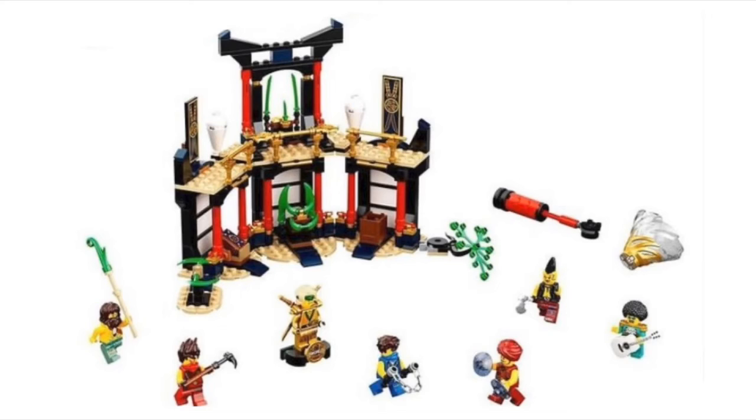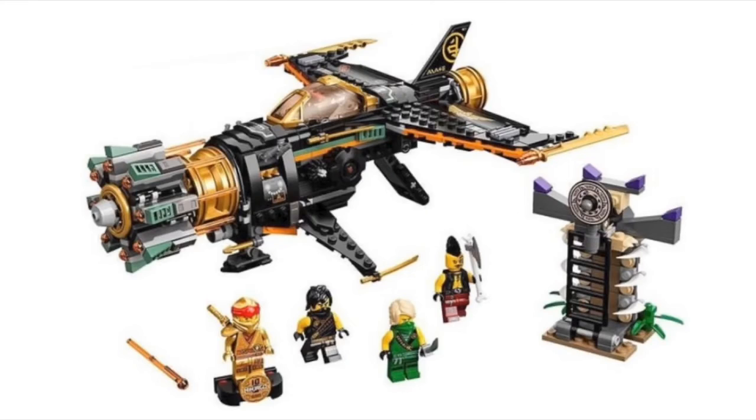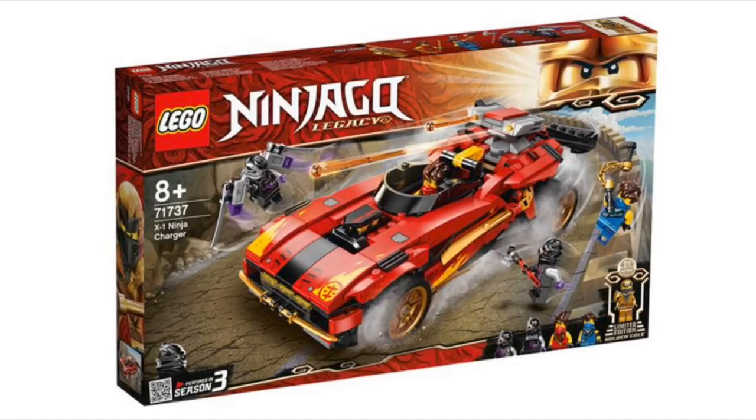The golden ninja has a little stand, and this one uses a new hair piece like Kai's, which has a headband on it. The next set is a remake of the Boulder Blaster from season four. I really like the build of this set — something about the Boulder Blaster just looks really cool to me. There's also a golden Kai minifigure that comes with this set.